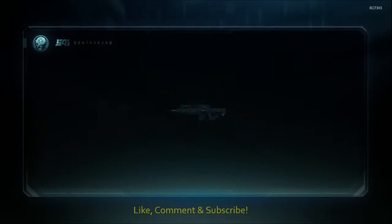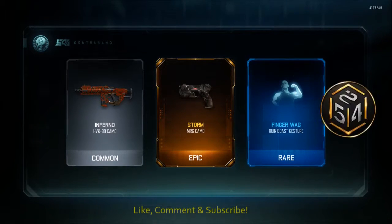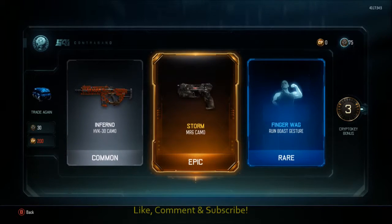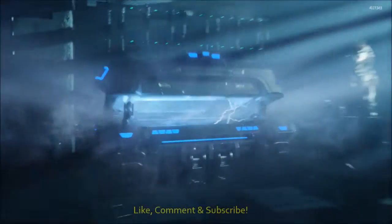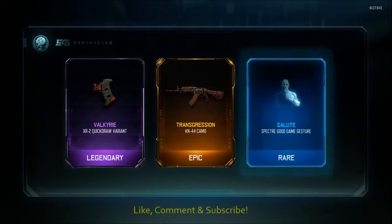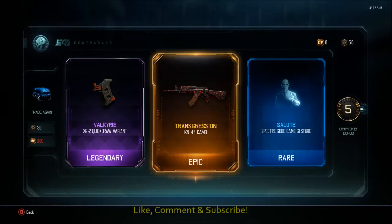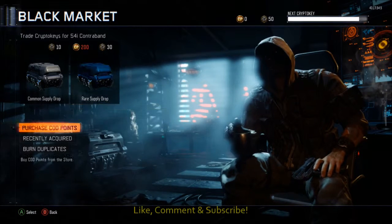So we've gone down to the final two supply drops. Come on. They've literally just given us that and we've got that one as well, and five crypto keys. They give us the Valkyrie which we just got in the very same pack, and the transgression — we've already got that. In fact we've already got all three of them. That's it, consider it done.